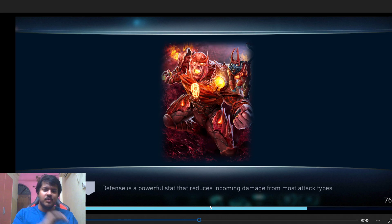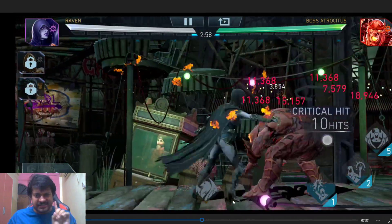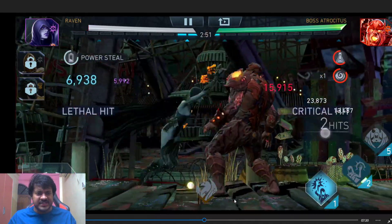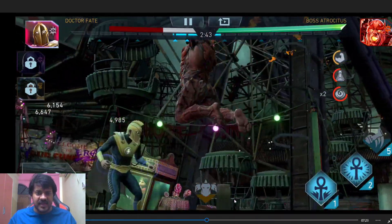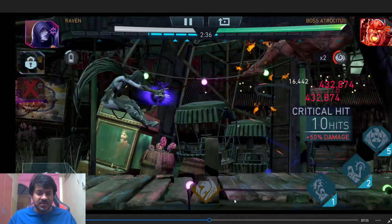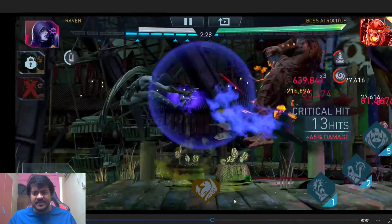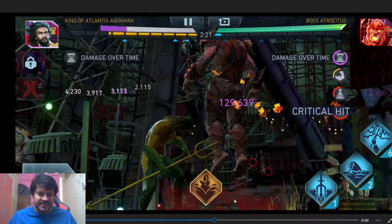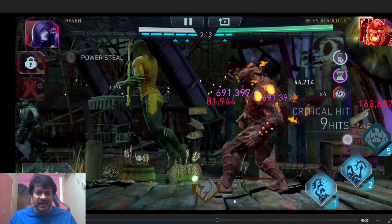Starting off with Raven and a one-power-cost special from the passive — the first special from Atrocities just decimates Raven's health because I don't have any resistance on Raven. It's a good thing Dr. Fate gets knocked out quickly, but a complete bummer I'm not using the Sword of Sin to stack up darkness for a potential one-shot. King of Atlantis Acumen has no resistance either, but I was able to land one SP3 for 193 million damage.